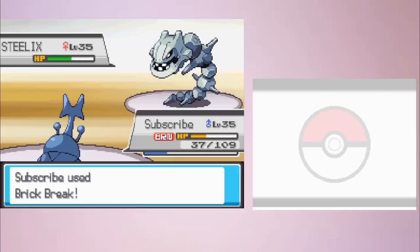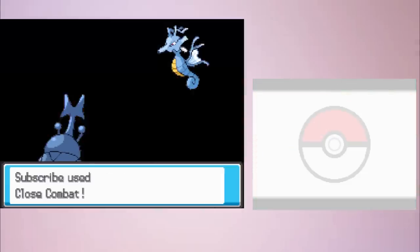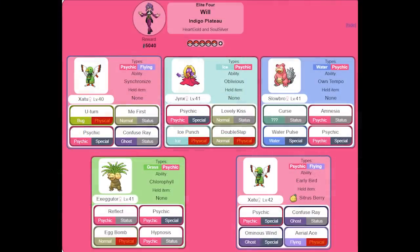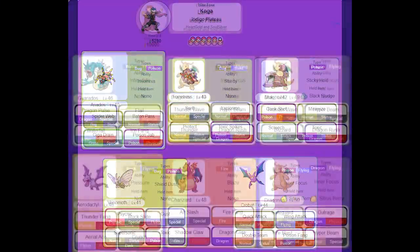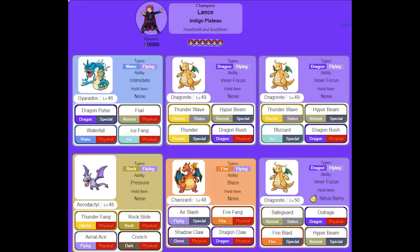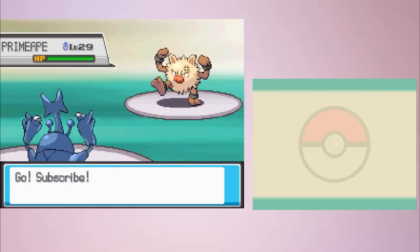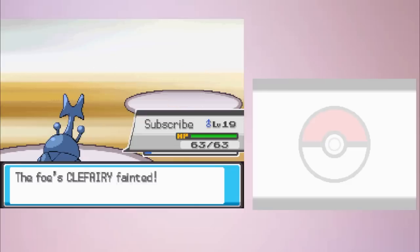Heracross easily defeats the Steel and Ice-type gyms and beats the Fighting-type gym with Aerial Ace. It learns Close Combat in time for Clair, where it can one-hit KO almost all of her team, including her Kingdra, after a Swords Dance — provided you come in after Gyarados's Intimidate. Unfortunately in the Elite Four, Heracross isn't as useful, as it has some unfortunate type mismatches and doesn't get a strong Bug-type move until after the Elite Four. Still, for the main boss fights of the mid and late game, Heracross is a sweeper that takes a little knowledge to use but devastates the opposition. Nothing comes close to destroying the inconsistent luck-fest that is Whitney's Gym the way Heracross does, and it remains a dominant force for the rest of the game until the Elite Four.